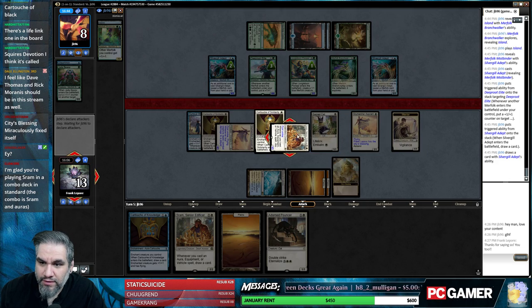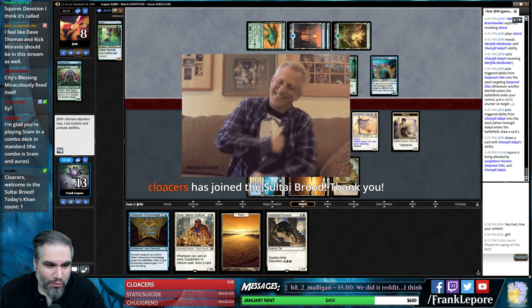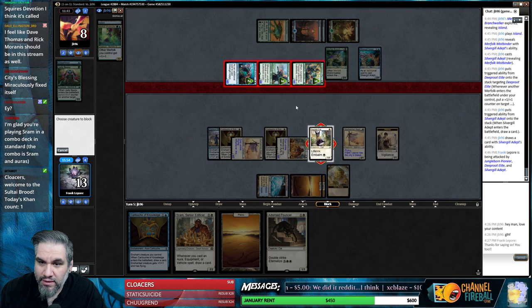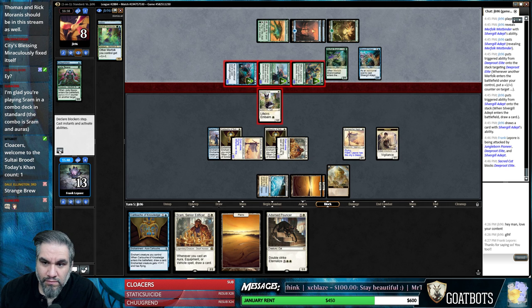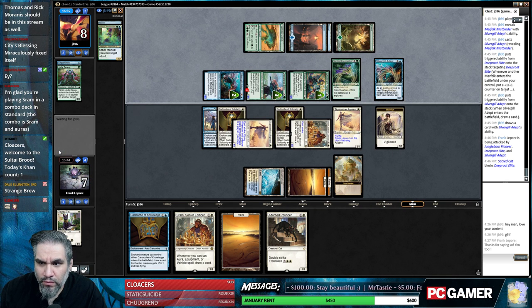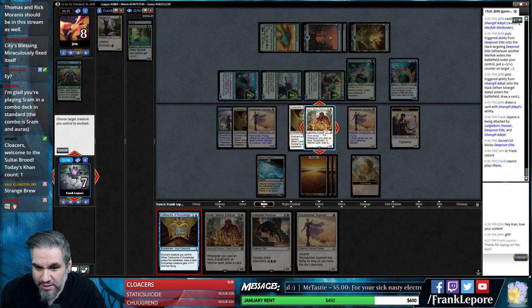We also have a 2/2 one flyer over here so this is six in the air. Closest with the sub, thank you so much - welcome back. I am going to block with this gentleman. Yeah, this is very reminiscent of the old Blue-White Heroic deck. We could have also just taken it - it's pretty academic, they don't have any untapped mana and there's no free spells in standard.